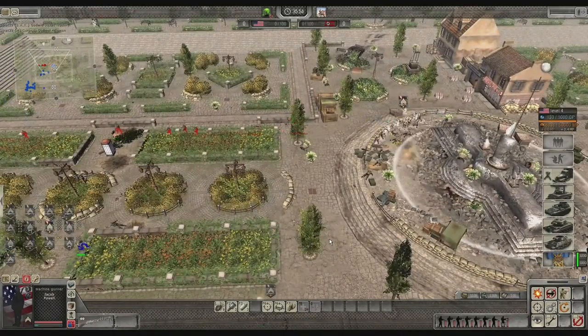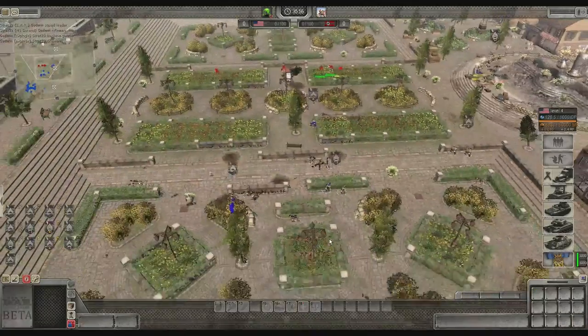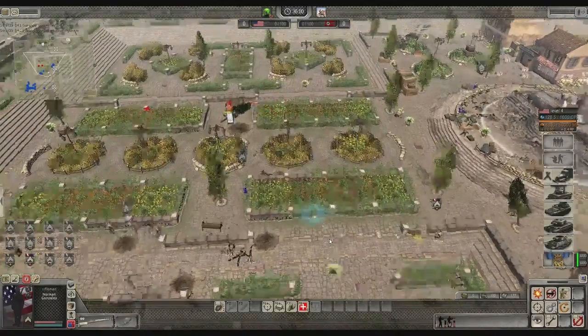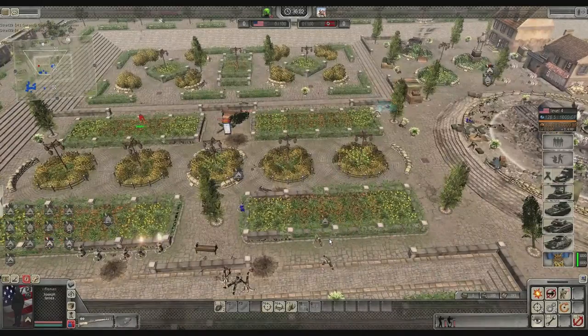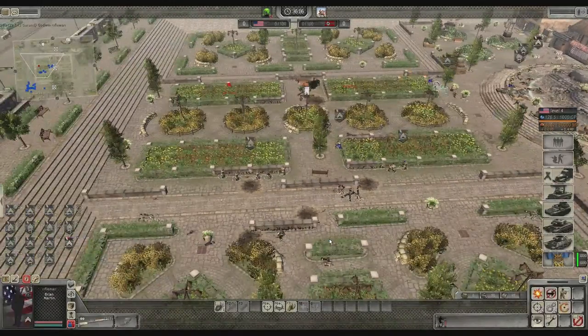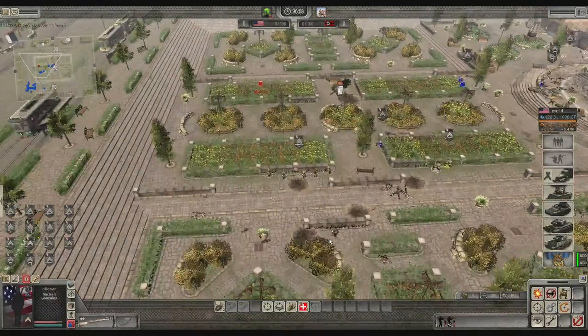My opponent throws a grenade but doesn't get it off well - I survive and just slowly move up my troops, flanking them using numbers to destroy them. The entire enemy squad is pretty much wiped out just by the numerical and firepower superiority.